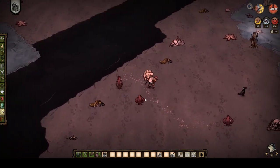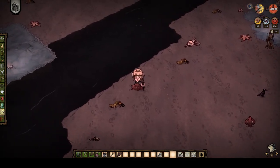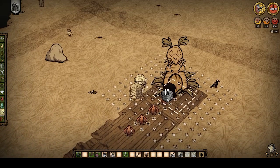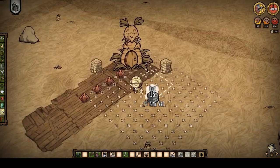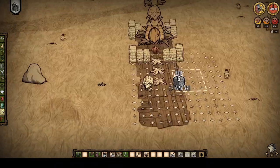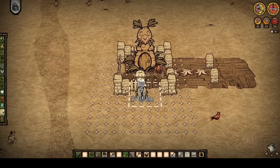You can find anemones on the lunar island, but be careful — always try to trigger them before you pick them up using a shovel. Starting at the rabbit hutch, you want to leave at least two free empty spaces and build a wall or fence of your favorite design around the rabbit hutch and the anemones.